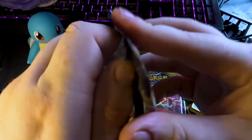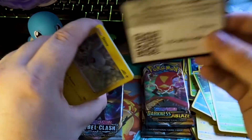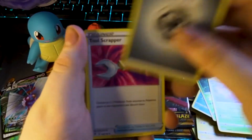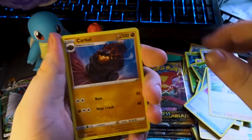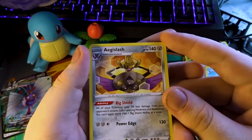Rebel Clash. Code card. Steel Energy. Milo, a referee-looking trainer card, Coalossal, Shinx, a mask Pokémon, Applin, Heatmor. Impidimp as our reverse. And just a normal Aegislash on the end.